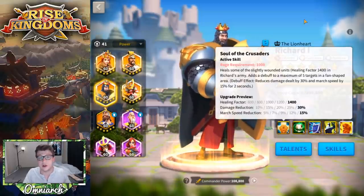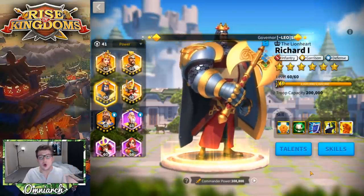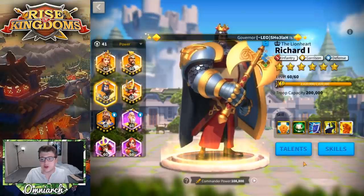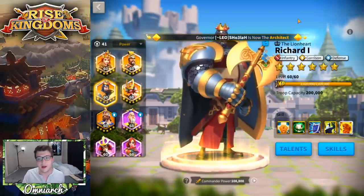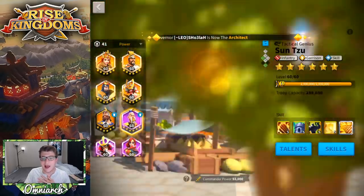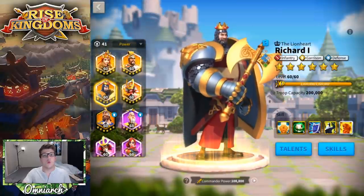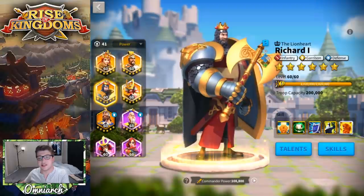In the early game if you're online and paying attention, having Richard on your wall could mean dealing more damage to the enemy rally while tanking well. However, make sure you're not filling your hospital too fast. Once you get into Season 2 and Season 3 of KVK you should definitely remove Richard from the wall because you'll have other options. Personally I have Martel and Sun Tzu on my wall, even though I have an expertise Richard.